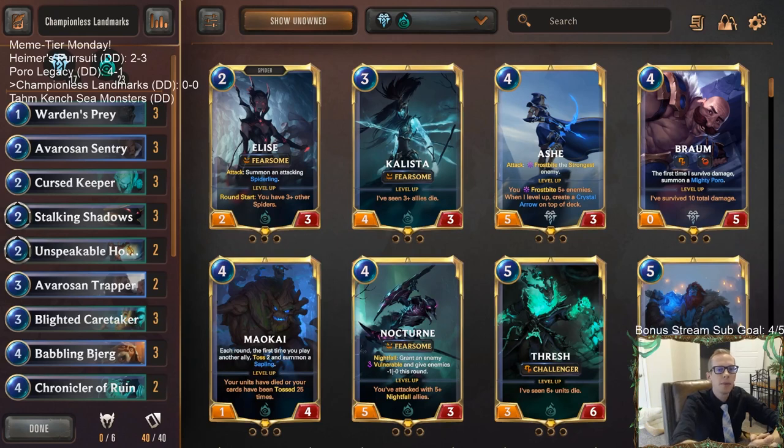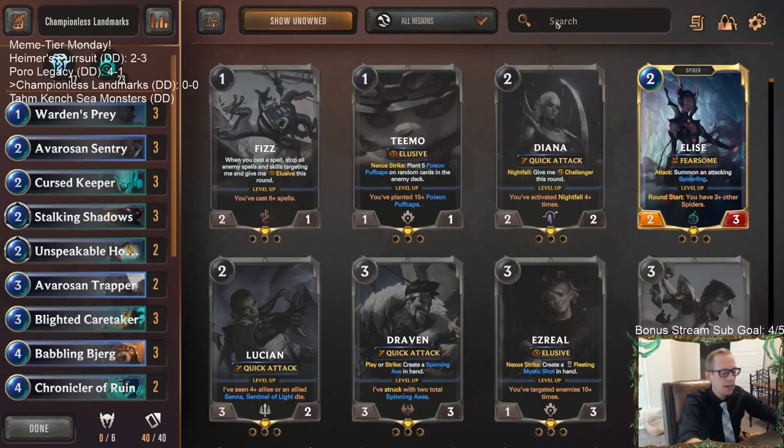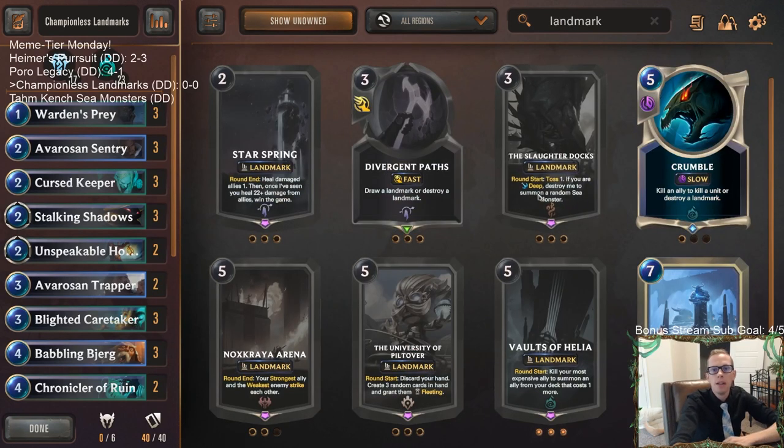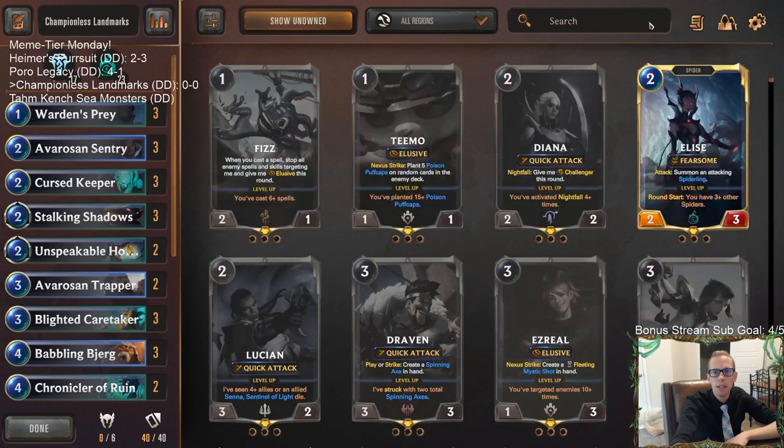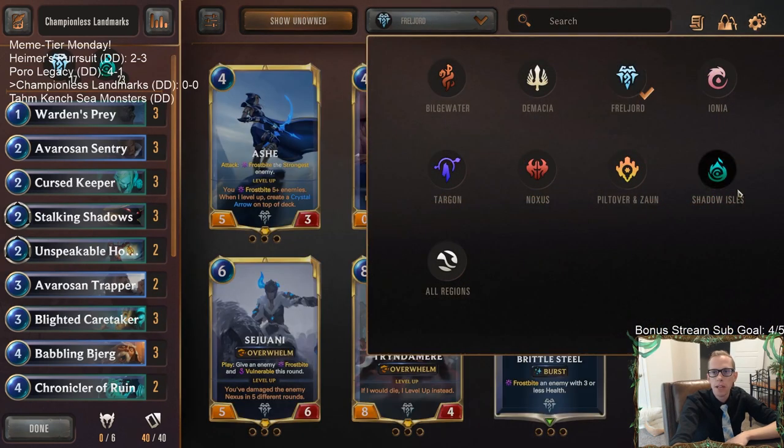Welcome everybody on Twitch chat and YouTube for some championless landmarks. This was a challenge to build a deck with no champions and only landmarks. If you head over to the landmark cards, none of them share a region - there's six landmark cards but they're all in different regions, so we can only play a combination of two landmarks. We decided to go with Vaults of Helia and Howling Abyss.